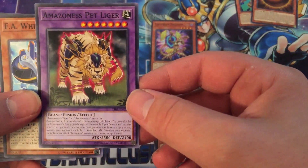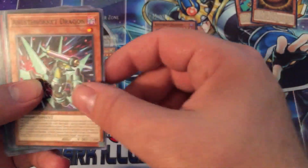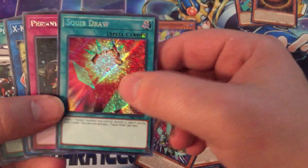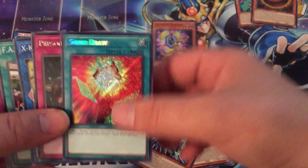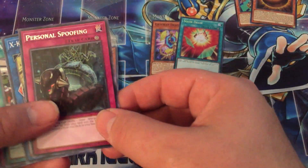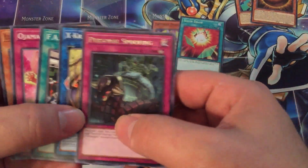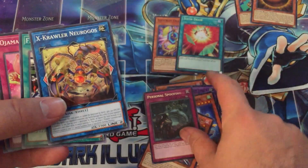In this set we actually got the Amazonas cards — so that's the Pet Liger, these are like the anime cards. We got the FA Crosswhip and it's Rocket. A Secret Rare! So we got a Squib Draw. Talking about luck changing — normally with these special editions, in all the years I've been playing Yu-Gi-Oh since like 2014, I've gotten special editions and I never pull good from them, so hopefully we're breaking that.